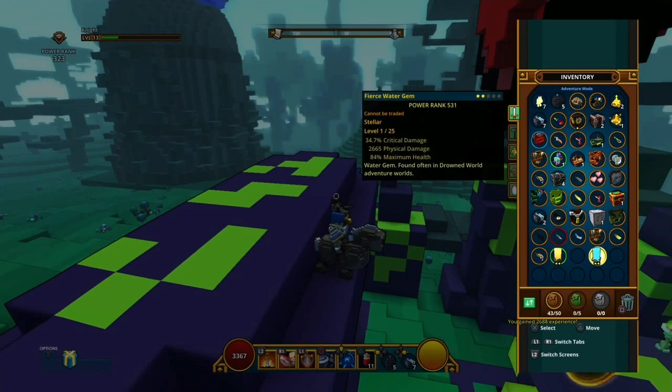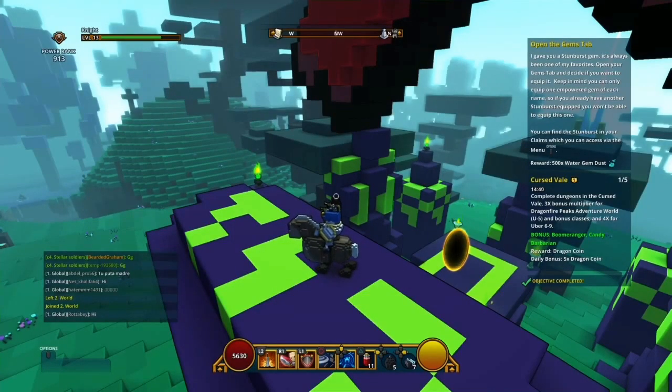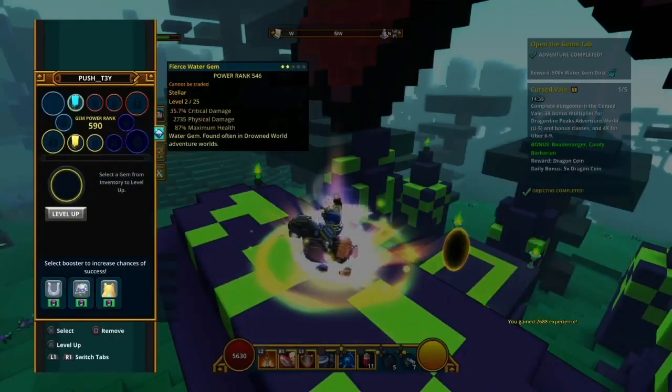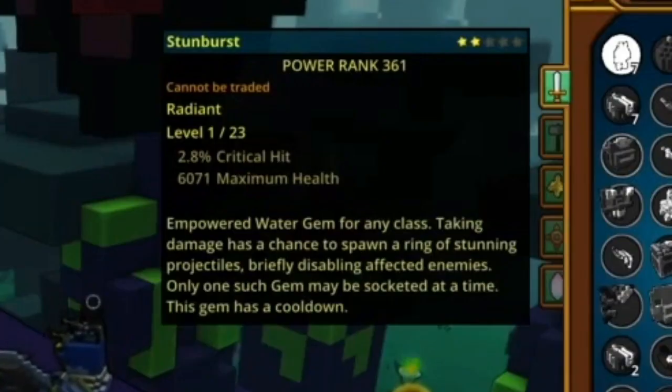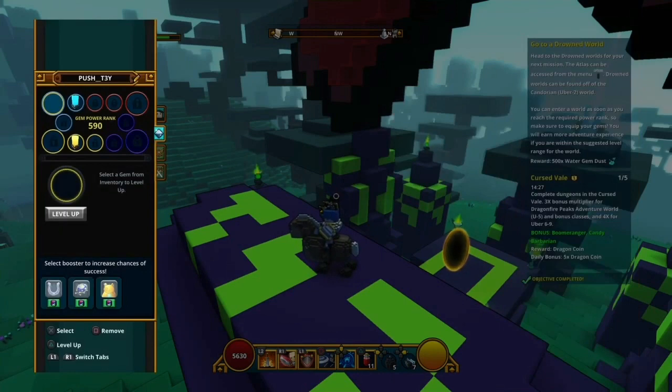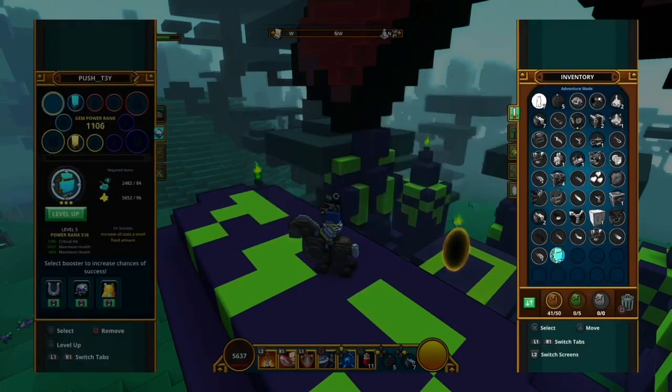We need max health and physical damage — good. I just got the Empower gem as well. Open the gems tab — it probably wants me to put a Stellar gem in. Max health critted. Let me upgrade first to level 5. No physical damage on this one, but should be okay though.